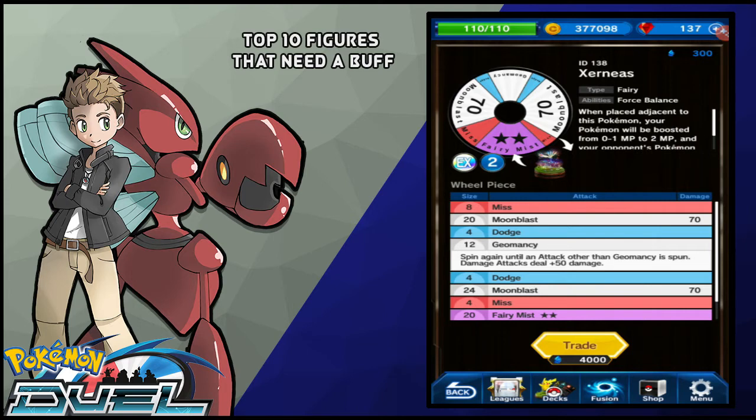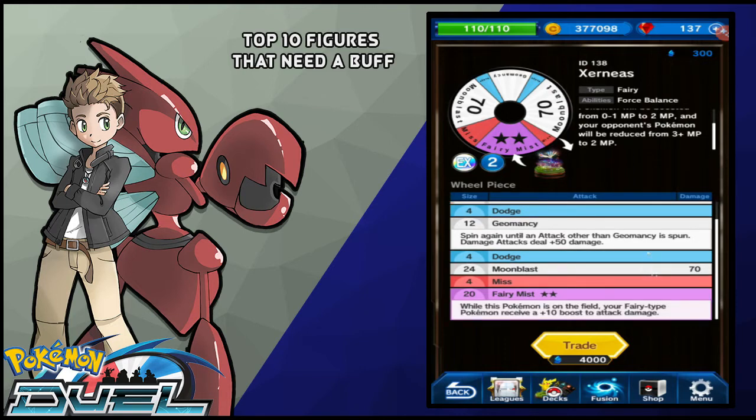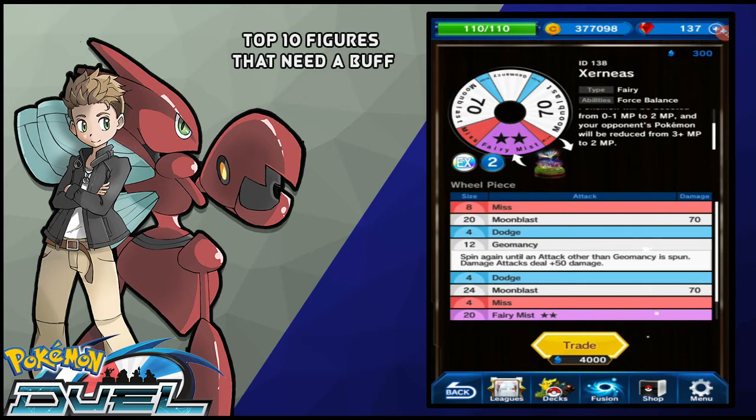And if you could hit Geomancy and hit 150, that might be worth it. But right now where it sits, Xerneas is definitely not worthy of being a meta Pokemon, and that's why it needs a buff.